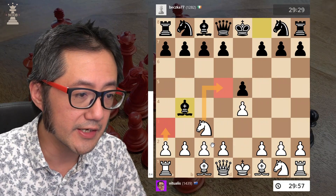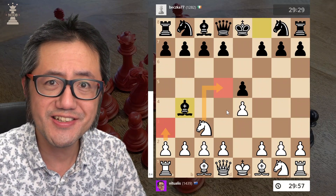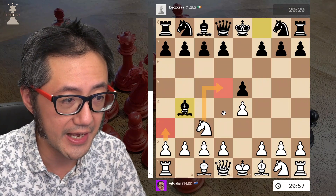Or we can ignore the bishop and say, if we have an opportunity to take the full centre with pawns, that's what we should do — and so we can simply play d4.